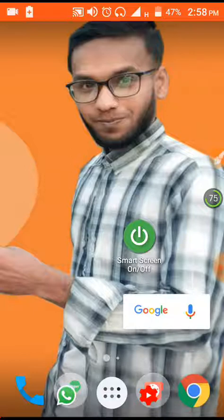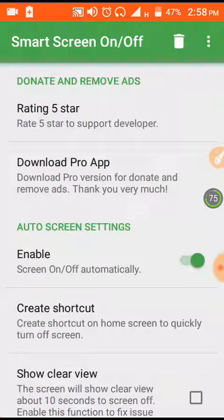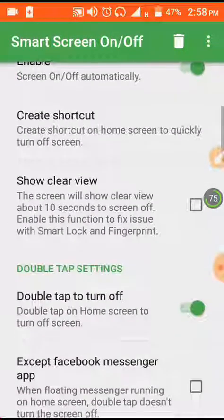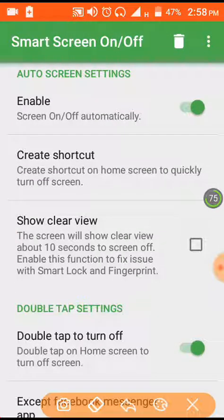Then I clicked inside your video. Now I am on top of the server, scrolling down. Then, in this position, enable this option — enable it.